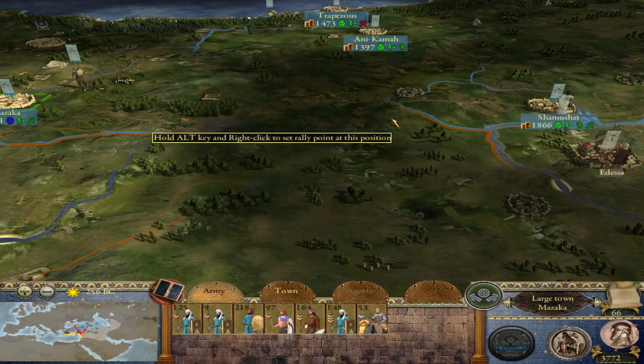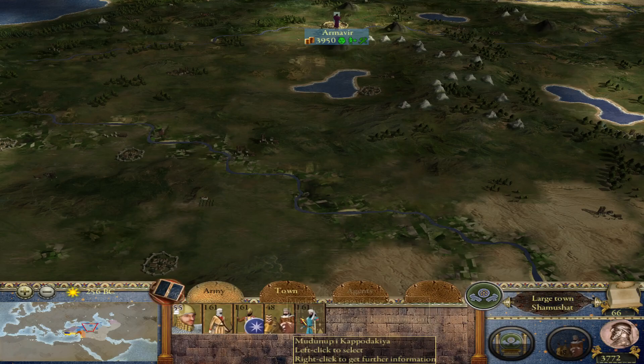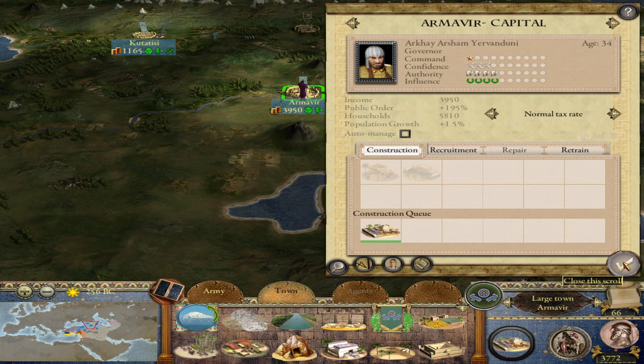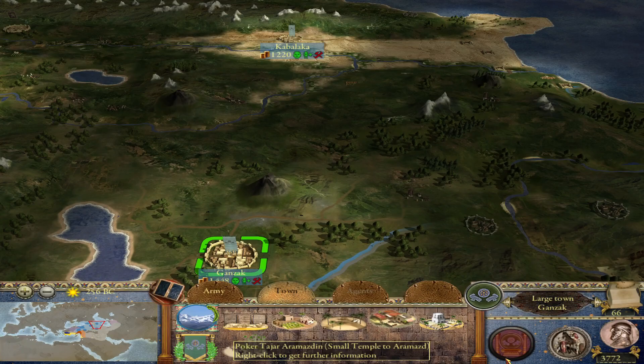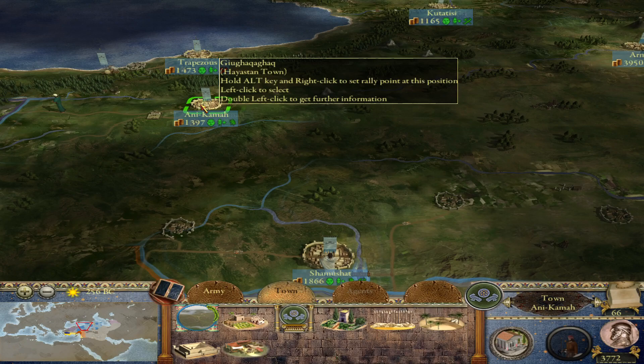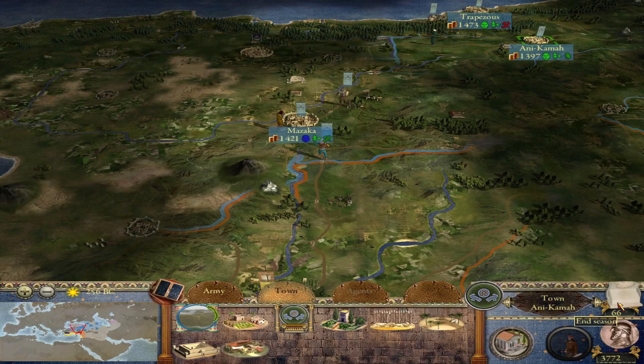Things seem to be going quite nicely. We're getting some more units retrained, our capital is going to be done growing quite soon — perhaps next turn. We're going to get more satrapy buildings constructed once we get a little more money in our coffers. Let's end the turn and see what happens.